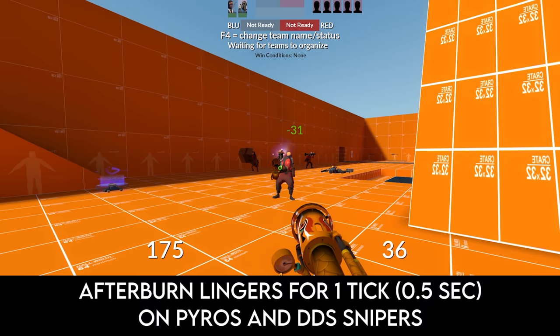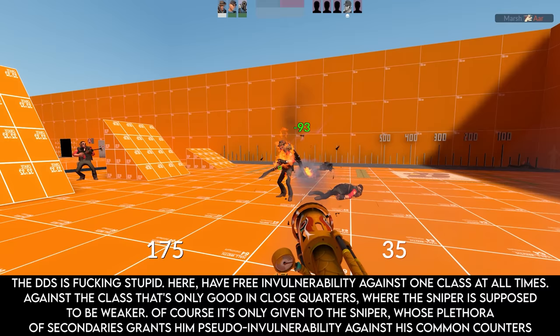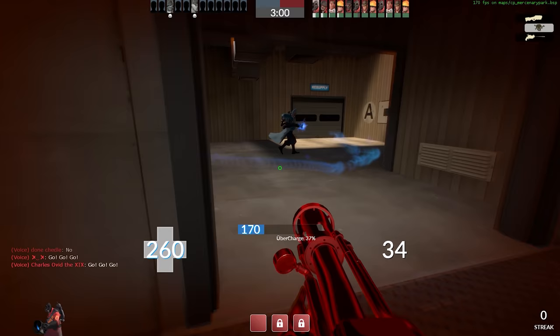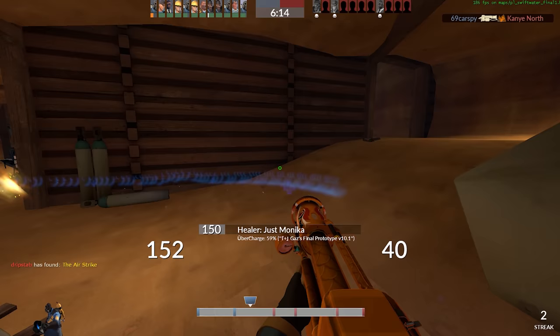On enemy pyros and Darwin's Danger Shield snipers, afterburn lingers for exactly one tick, letting you chain fireballs on these targets as well. The only written downside to this weapon is an airblast delay, which reduces your airblast interval from 0.8 seconds to 1.6 seconds. That was a lot to get through just to show the functionality of the Dragon's Fury.